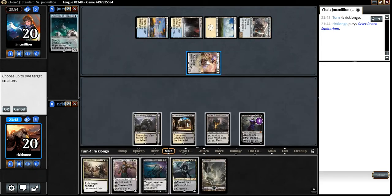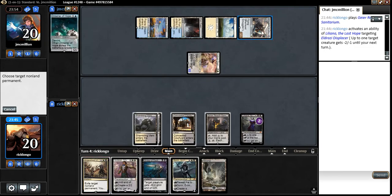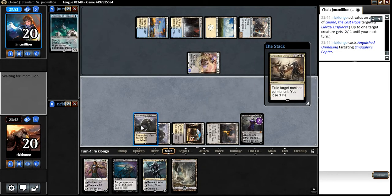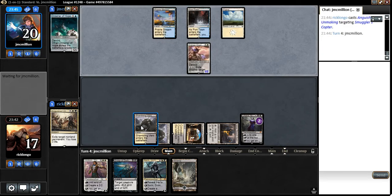Here's what I'm going to do: I'm going to exile that Copter. I still don't think he'll be able to kill our Liliana next turn. Eventually we'll be able to Grasp of Darkness his Eldrazi Displacer.